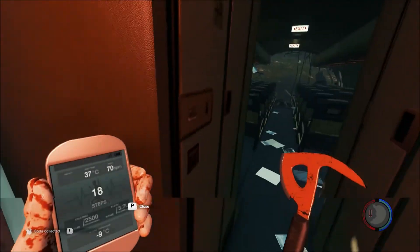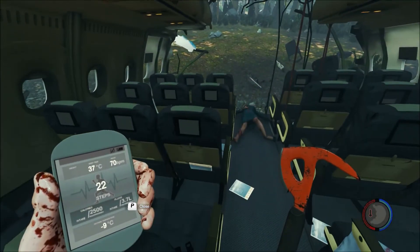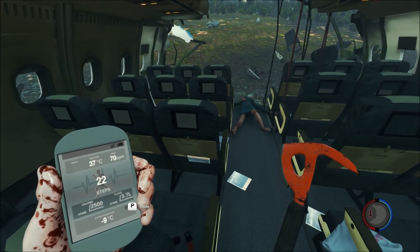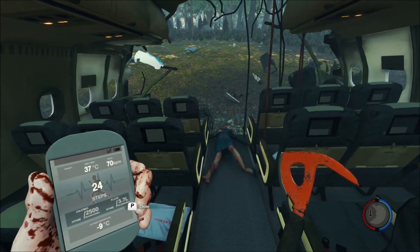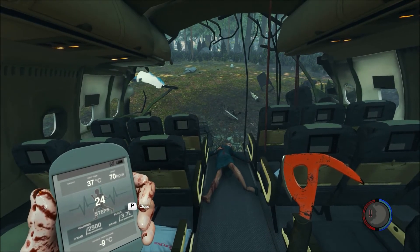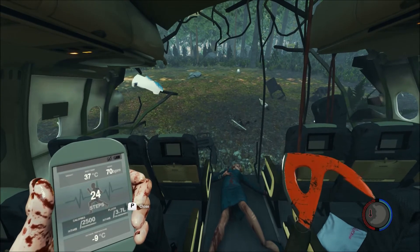Fixed where molotovs would crash or kick players from the game. Fixed issue where the client/server PC camera would intermittently turn on and go completely black. This one is hard to track down — let us know if it's still occurring.